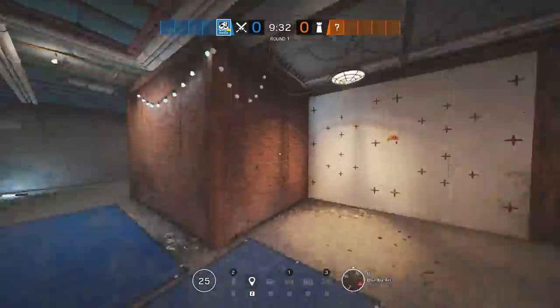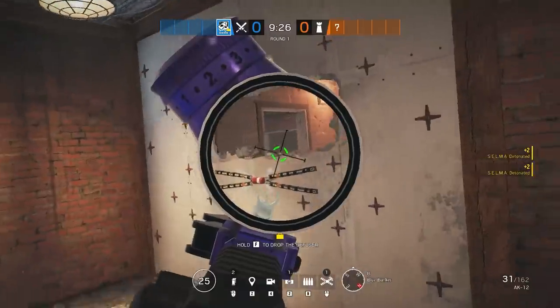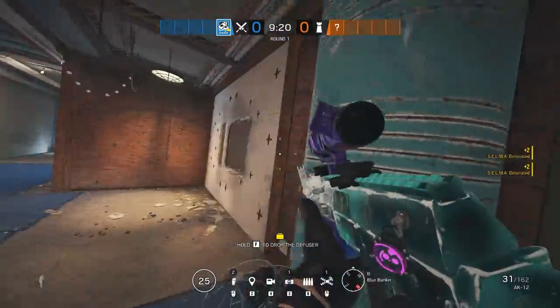When playing Ace, don't allow the Ace Charge to completely destroy the wall. In this example, you can see an Oregon bunker. They have already reinforced the wall off. If the entire Selma deploys, you are now giving the defenders access to areas of the map that they were once reinforced off of.